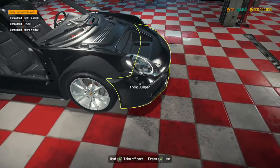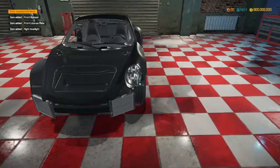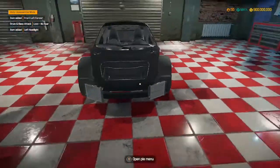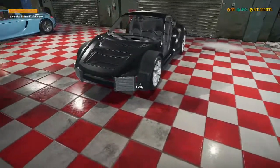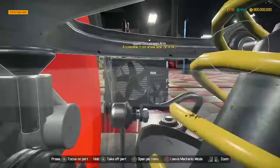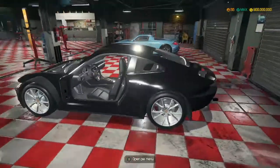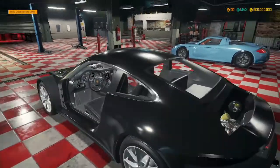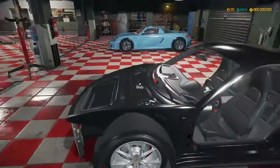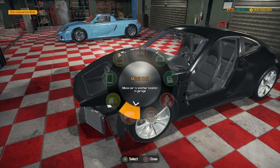I do like the look of the newer Porsche 911s though. They do look a lot better than the older ones. And this one has those weird cooling radiators, though these ones are shrunk down to a tiny size. We should be good on the interior. So let's move this car to the lifter.